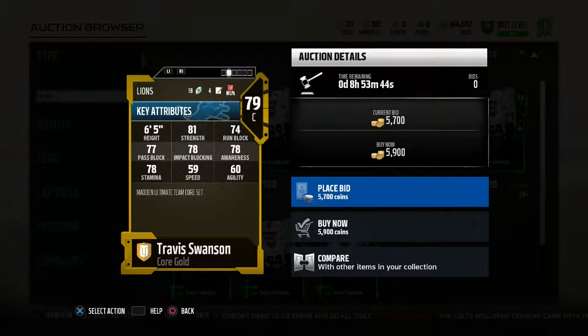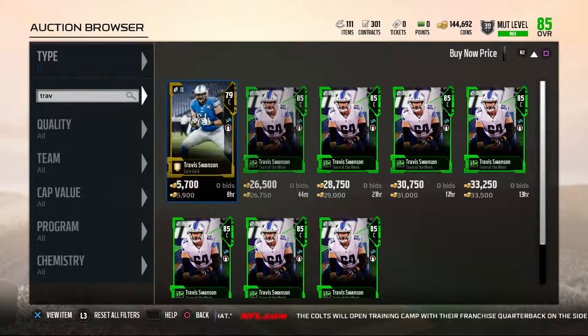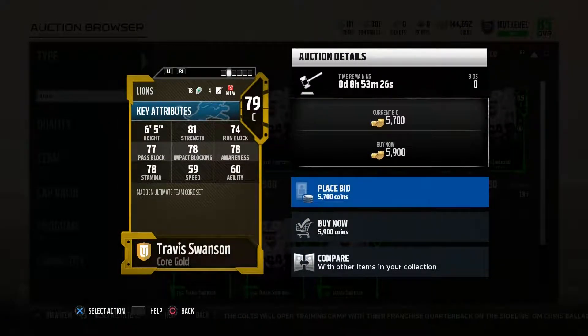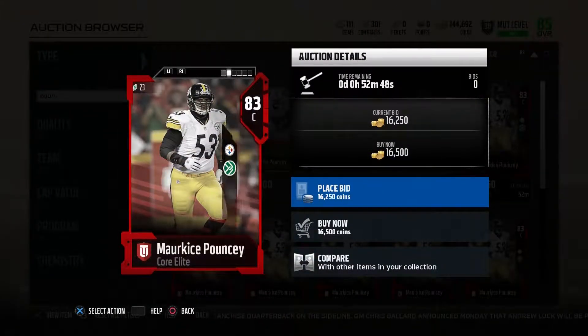Next we have Travis Swanson, 79 overall for roughly 5,000 coins. He's got 81 strength, 74 run blocking, 77 pass blocking, 78 impact blocking, and 78 awareness, with 80 pass blocking strength. He does have a Team of the Week card that's a bit pricier, so I'm not sure if it's worth it. He's a good budget gold center for pass blocking.